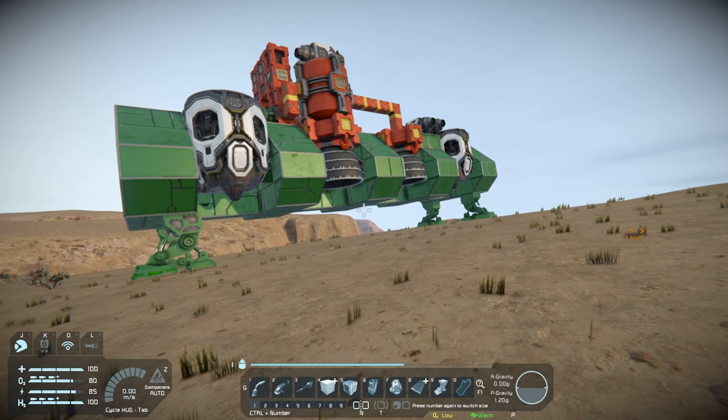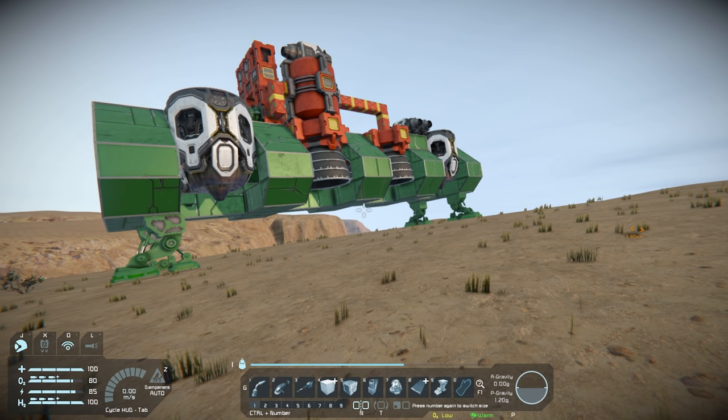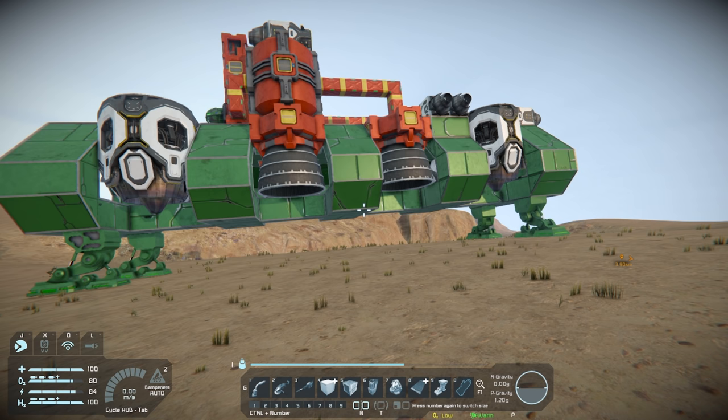What is up, guys? My name is Andrew, and welcome to Space Busters, the series in Space Engineers where we try things to find out what works and what doesn't. In this episode, I want to go over three myths that I get pretty often in the comments section: do ships use fuel while landed? Can you move an asteroid? And can you reach the sun? Let's test them out.